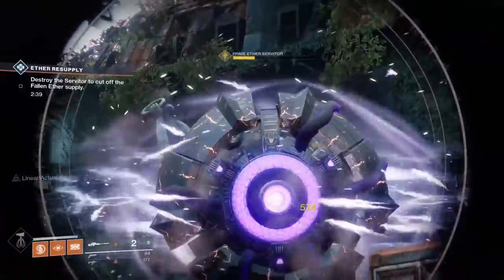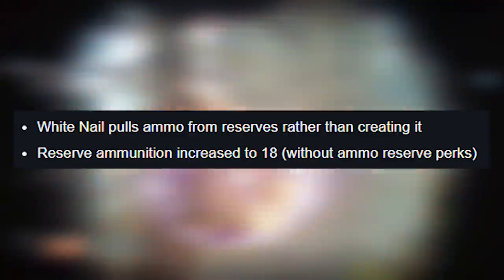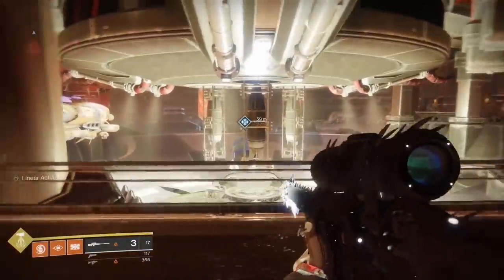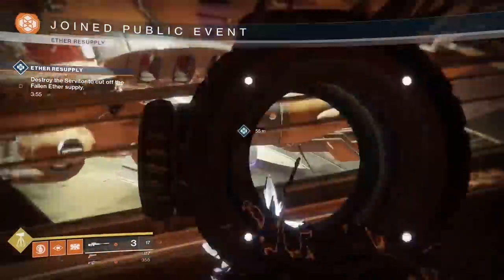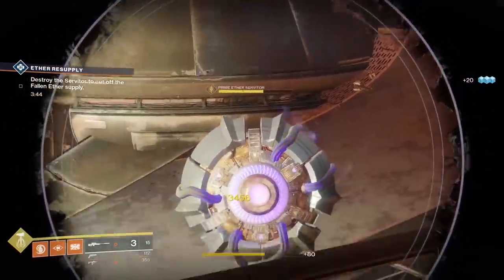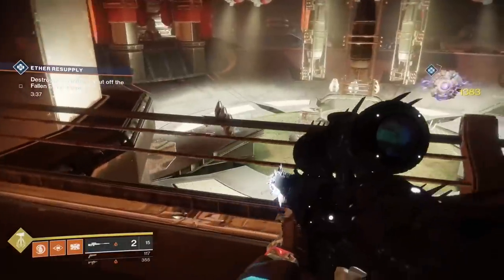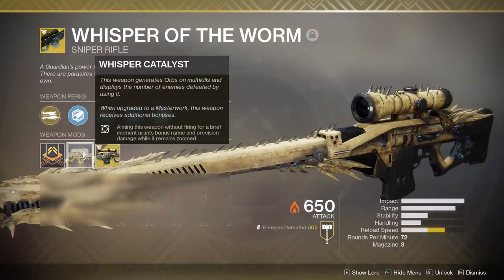Number three is a weapon that was king for a very long time: Whisper of the Worm. Whisper got a nerf to White Nail, where it would no longer regenerate ammo indefinitely after landing three crits. Now it only pulls ammo from reserves, which in our current sandbox seemed useless since we had auto-loading from Lunafaction and Rally Barricades. But with the Shadowkeep changes, Whisper is going to return as a top-tier choice — you'll never have to stop and reload as long as you're consistently landing crits. I also highly advise having the Catalyst for Whisper, as it includes box breathing.